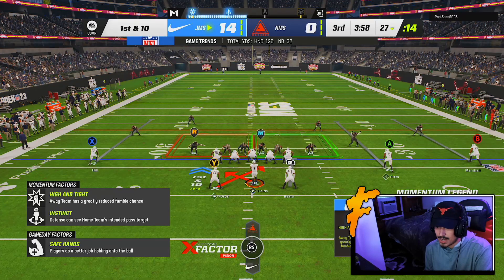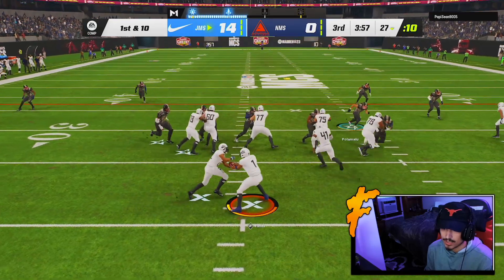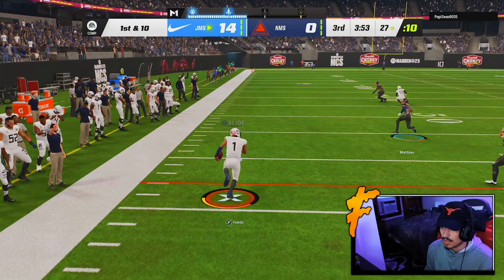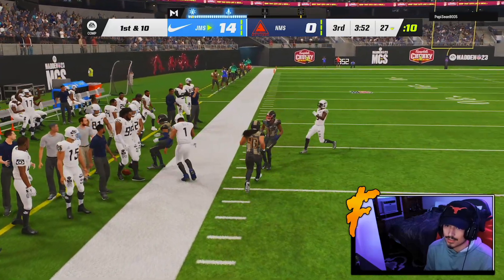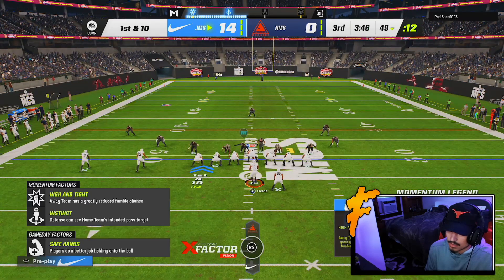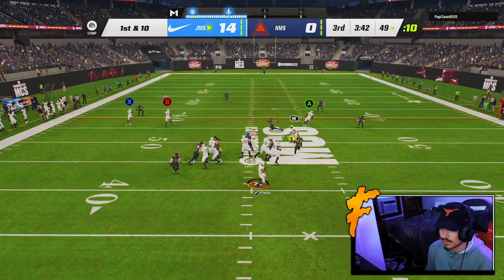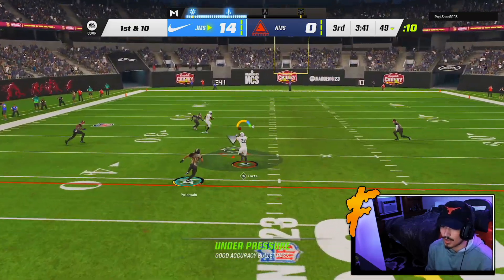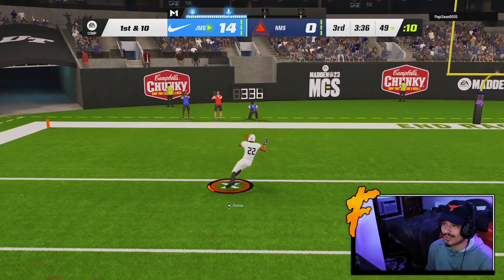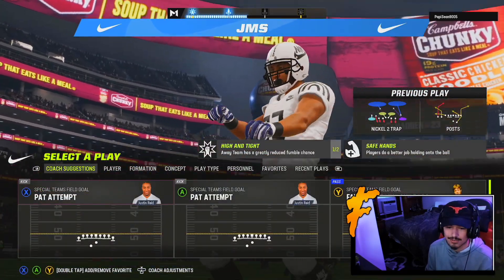It wouldn't hurt to throw a couple passes here. His user is on the right side — let's try the read. Makes the wrong read, one on one — he clicked off and he's running a zero blitz basically. Kyle Pitts might be open. I think I almost threw a pick — good swerve, I did not see that guy. I'm gonna get the most Mickey Mouse touchdown ever — that should have been picked, but then I break a tackle for the score.